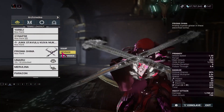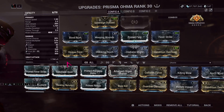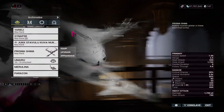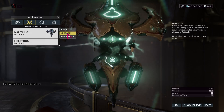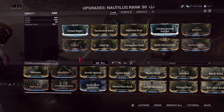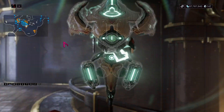For the melee weapon, I'm going with what is essentially my old reliable at this point — the melee-influenced Prisma Oma. For the companion, I'm gonna bring Nautilus again — just the same old build I've been bringing for every previous Archimedea run: grouping with status priming.